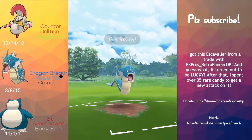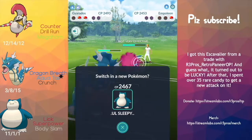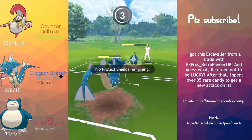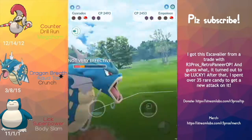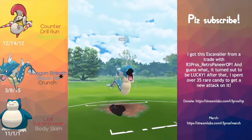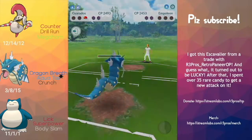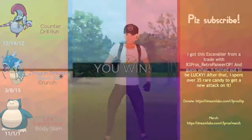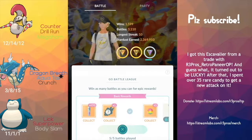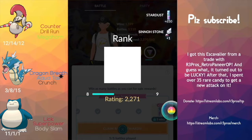Going for the Crunch — I probably could have farmed way more. They bring it in fully and I'm like, shoot, they have Frenzy Plant. We go for the Crunch trying to catch it, and I'm thinking this is Frenzy Plant — but it was just a Hydro Cannon. Maybe they were only running one Charge Move. We get to another Crunch and I'm like, please KO, please KO — and it KOs. Let's go, taking the fourth win because they didn't have Frenzy Plant. We catch a Galarian Farfetch'd that was annoying before.